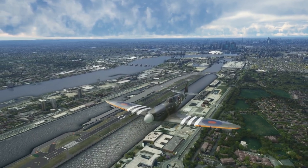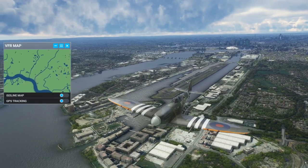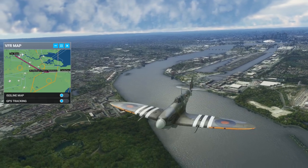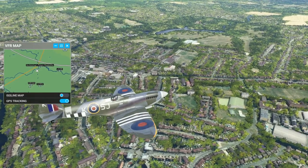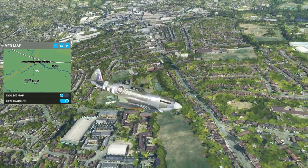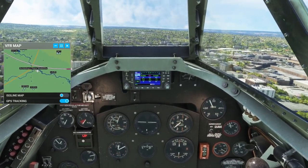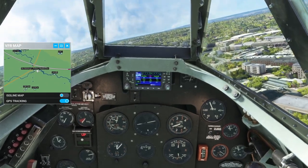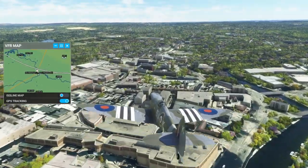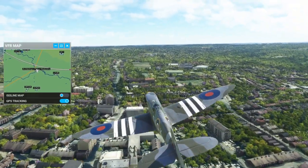We continue on to Dover. I think we've got some sites along the way: Archbishop's Palace Maidstone, then Canterbury Cathedral, then the Cliffs of Dover. We'll swoop in a little bit lower to see. I just saw a tower there — you can barely tell, it's right there. Not the most striking monument I've ever seen.